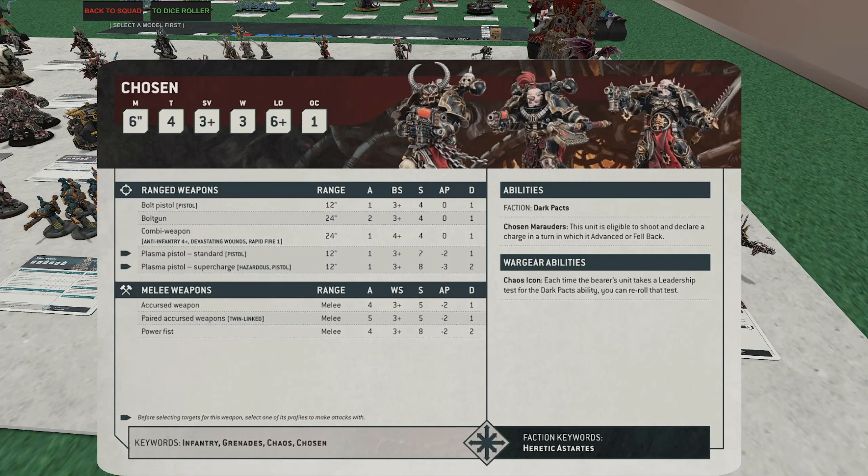Next up, Chosen — yet another unit that makes Legionaries look pretty bad. Only 15 points more and you get an additional wound plus a great ability: they can advance, fall back, and charge, which is excellent. Better melee too — they all come stock with the Accursed Weapon: four attacks, strength 5, minus-2 AP, one damage. You can give one Power Fist per five models. That's pretty good AP and a solid melee package.